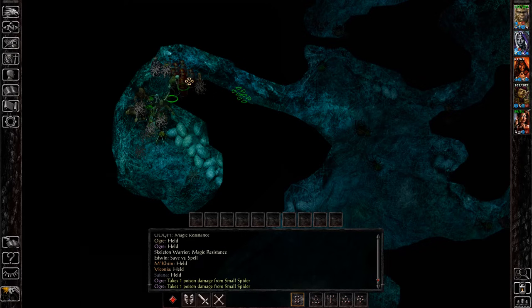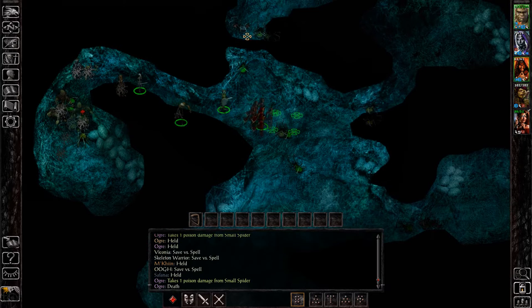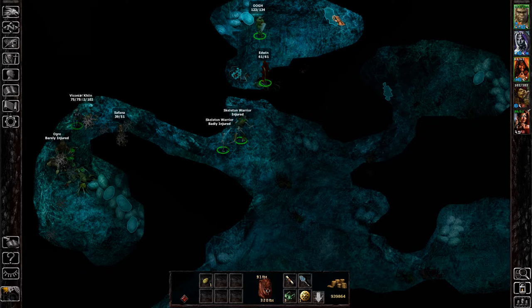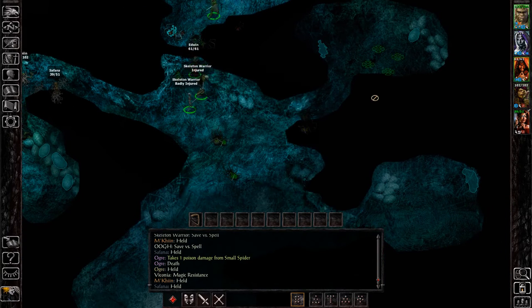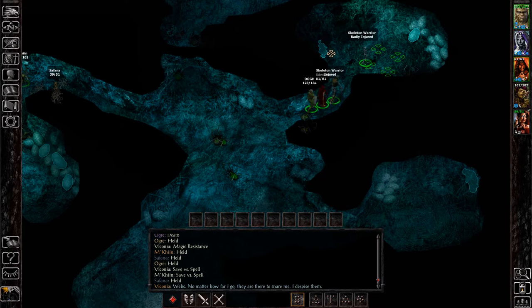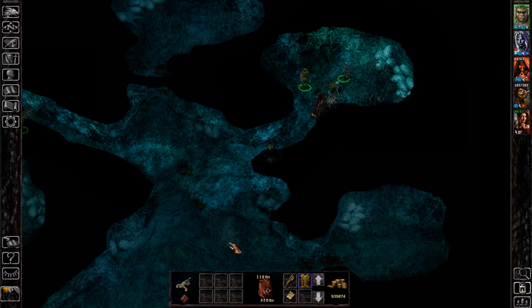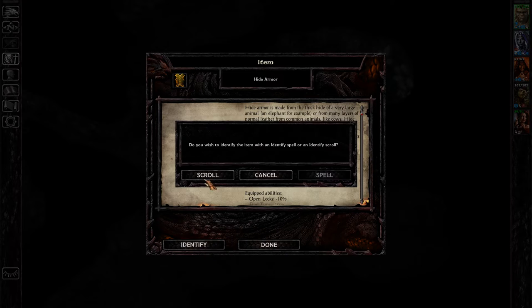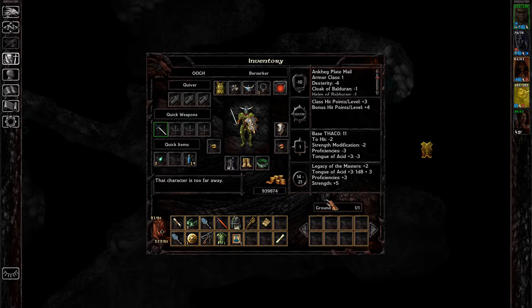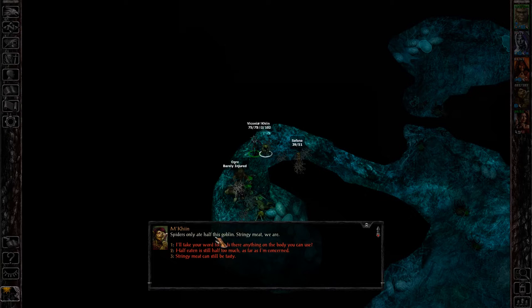Actually, I think we missed killing a spider — otherwise there would be rumbling and you would be notified that beetles have spawned. There's another web trap. As you can see, there's hide armor here — if I remember correctly, it's goblin hide armor plus two. You can put it on McKinn if you're using the goblin shaman, otherwise it would be basically useless armor.